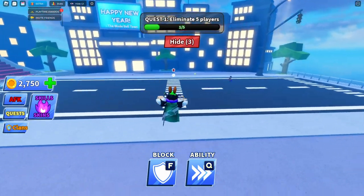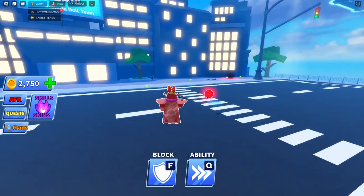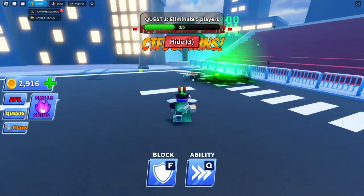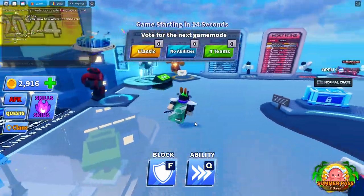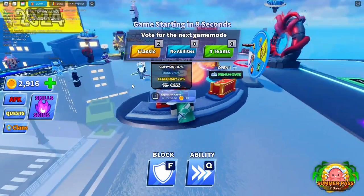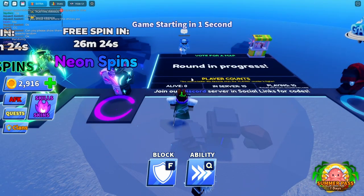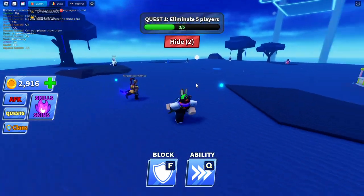There we go, we got an elim finally! You have to be aware — there are so many abilities in the game, you always have to be really on your feet. There was a shiny in the city map and I missed it. One of the annoying things for this event is that it doesn't show you on the map anymore.